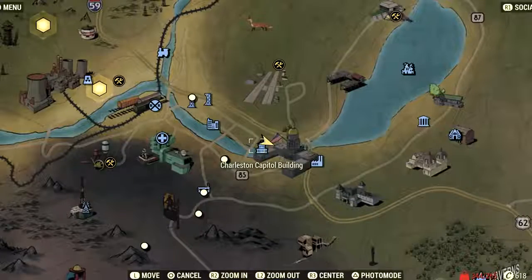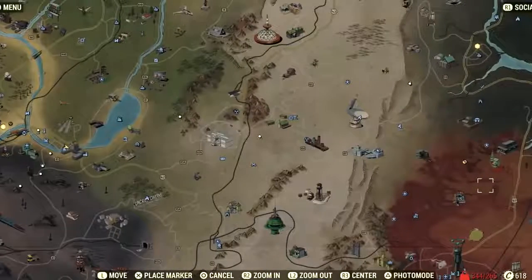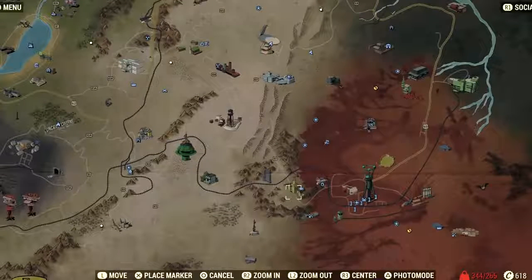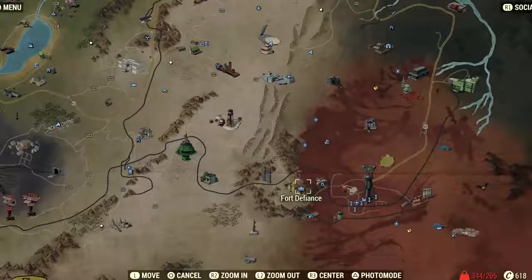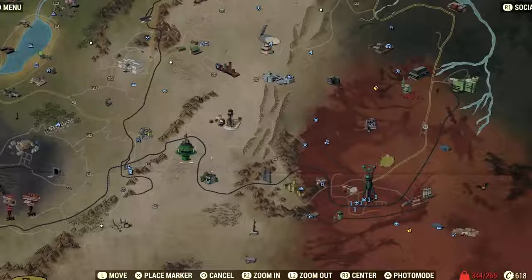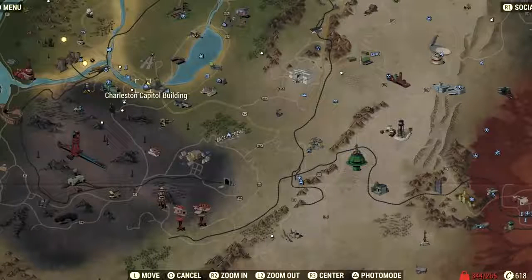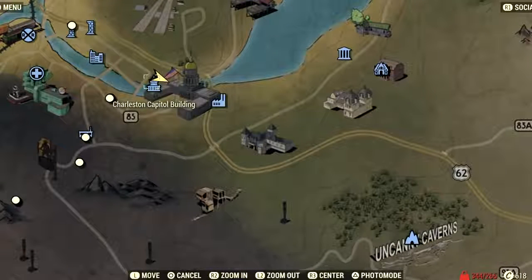After that, head to the Charleston Capital Building, which is directly west of Fort Defiance. From Fort Defiance you go left all the way to here. There should be a waypoint marker and the mission structure is pretty easy to follow. I had to walk here because I've been over-encumbered since day one — I have max Strength stats and still can't carry anything.